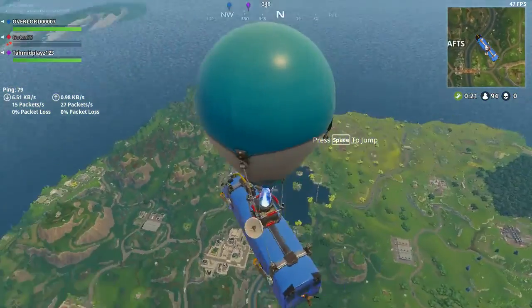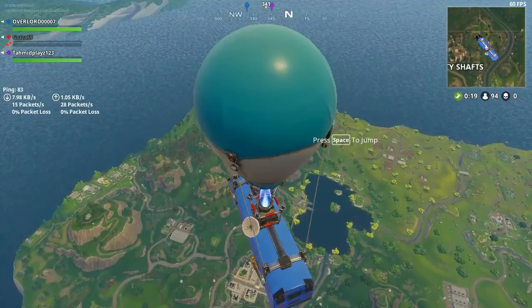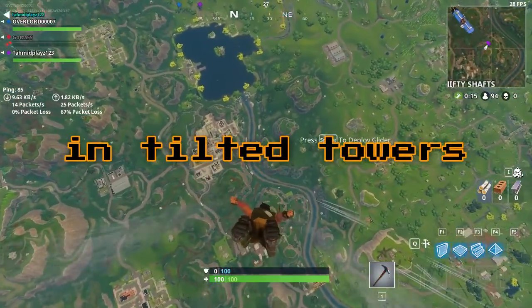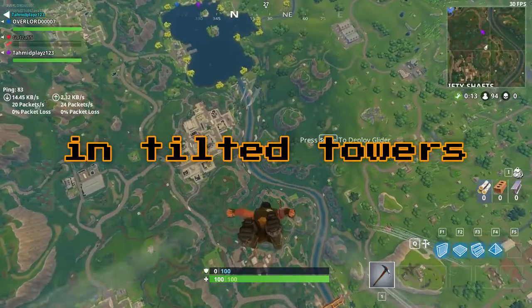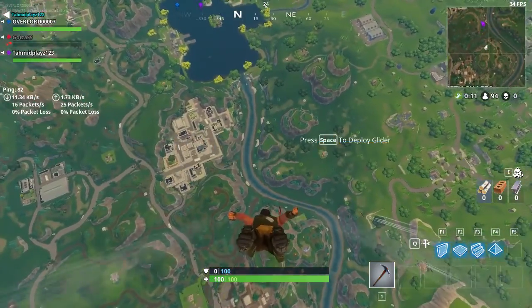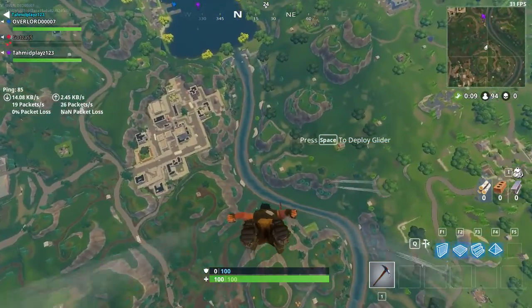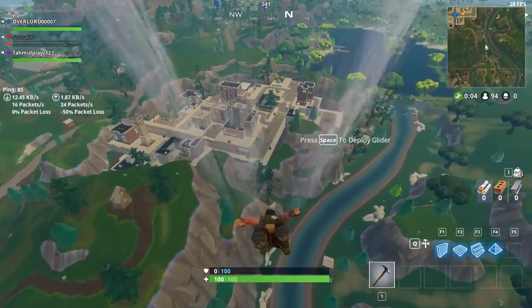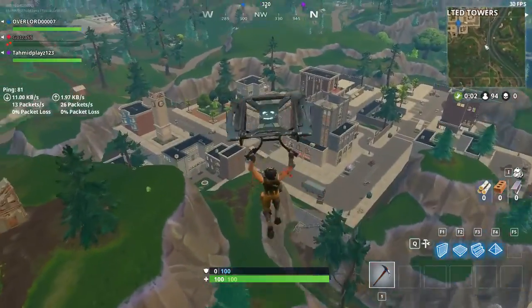Hey guys, Volard here. Today I am going to show you a secret. First, we need to go — the coordinates are West 272-275, landing at the small building.